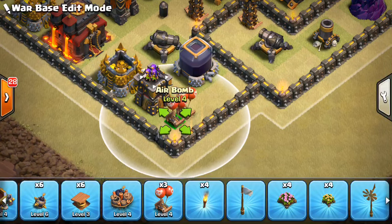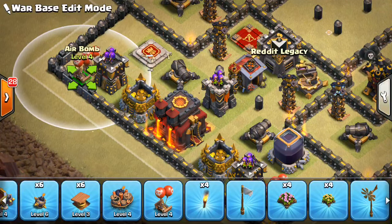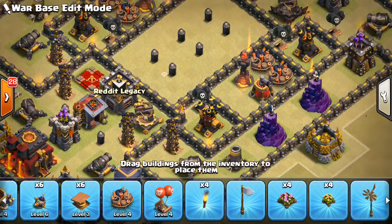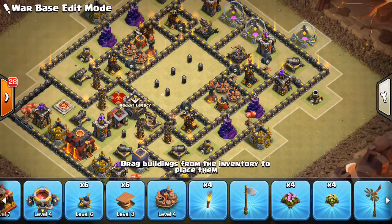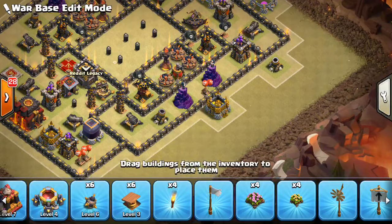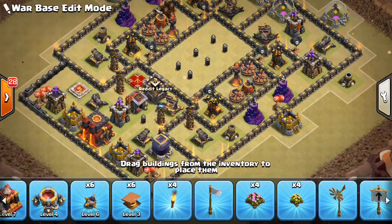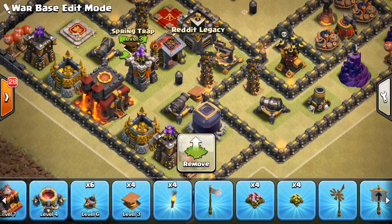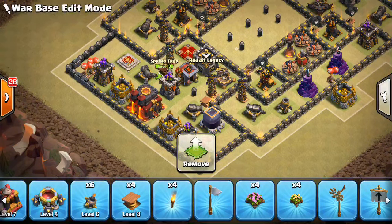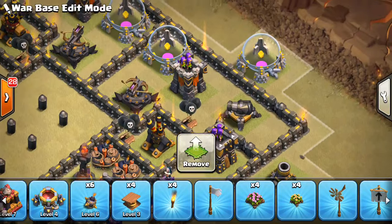We'll double up on the one opposite from the Queen because that's probably the most likely place they'll be coming, and then one for each there. As far as these little red bombs, we want to double up here. Because there's no air defense coverage, they could try to get a little cheeky with the balloons — these will definitely ruin their day if they try that. Last but not least, just put one right by these Wizard Towers. I do have one Giant Bomb left, so what I'll probably do is put it right here, just add to the carnage if they come from that direction.